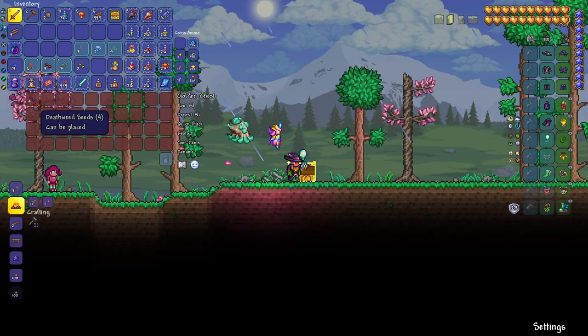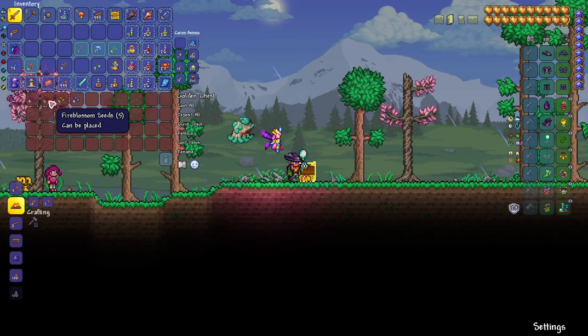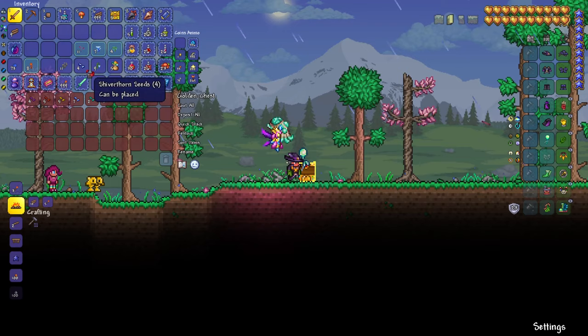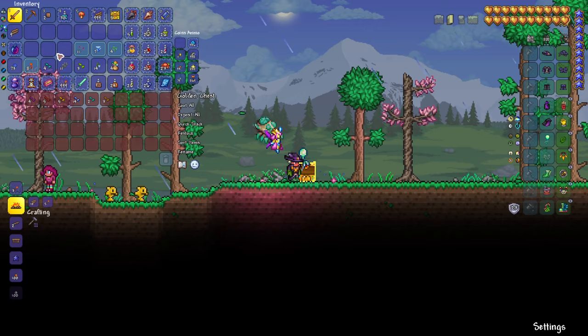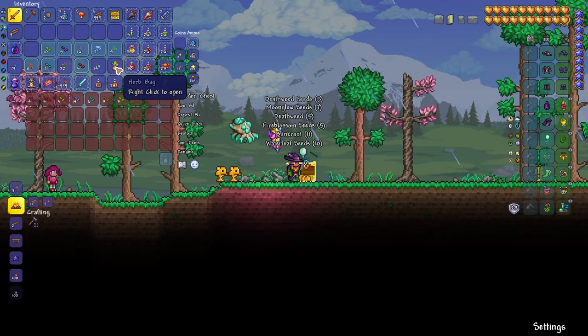Let's open them and see what we get. We're looking for seven different kinds of seeds: Deathweed, Fireblossom, Daybloom, Shiverthorn — that's four out of seven — and Moonglow, five out of seven. Blinkroot, perfect. And we're only missing Waterleaf. So we got them all, and it took just seven bags. Now we have all different seeds, so at this point you really don't need to explore the world too much for seeds in dangerous places. You're set to start your farm.